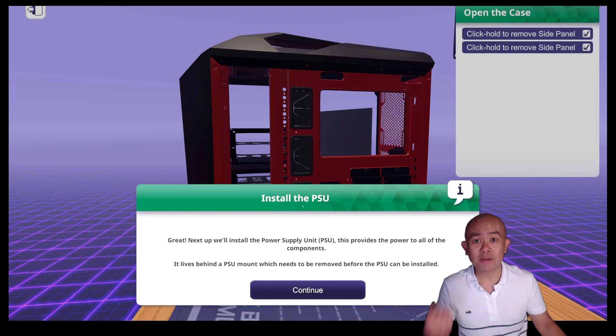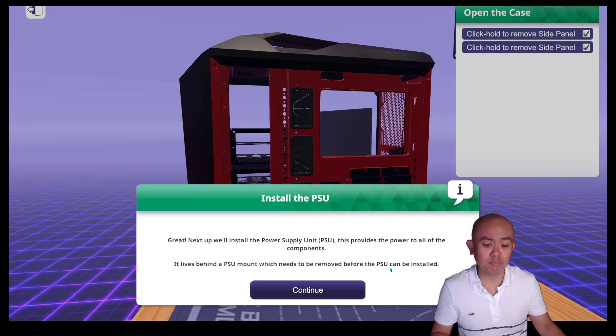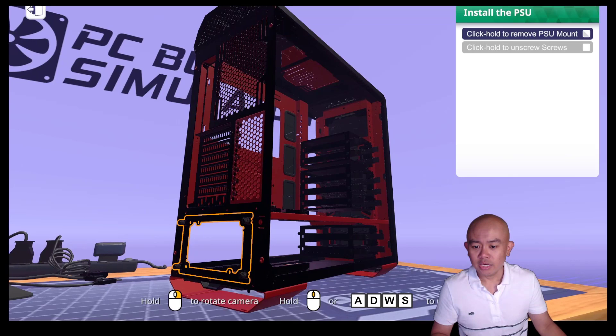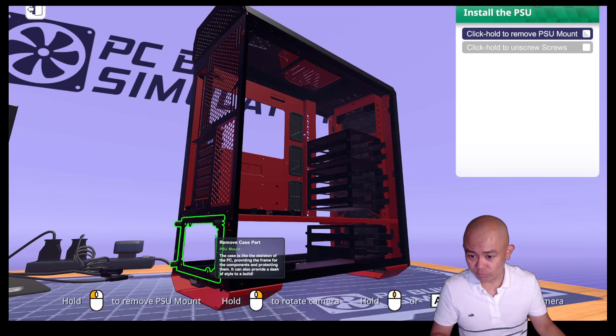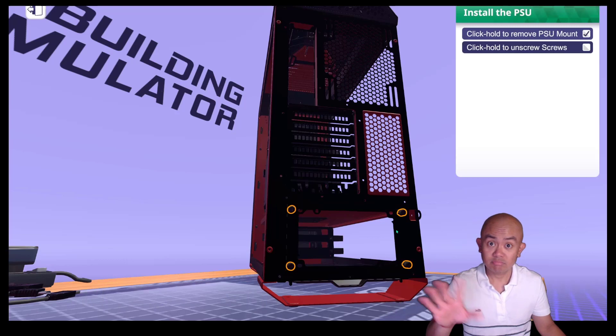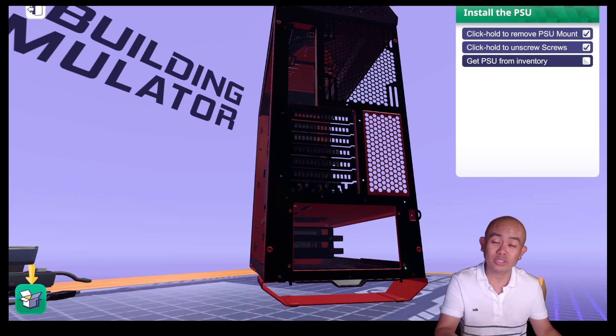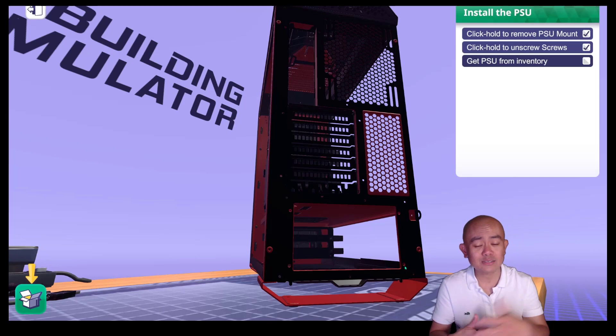Let us now install the PSU. The PSU corresponds to the power supply unit, which provides power to all of the components. It leaves behind a PSU mount which needs to be removed before the PSU can be installed. Here is the mount — we will first remove the screws, one on each corner. Obviously in real life, you will need to know your different types of screwdrivers, whether it's a cross, Phillips, or flat screw.